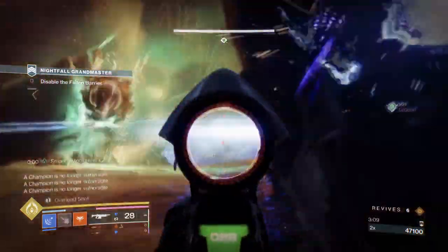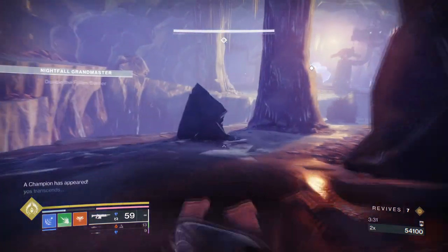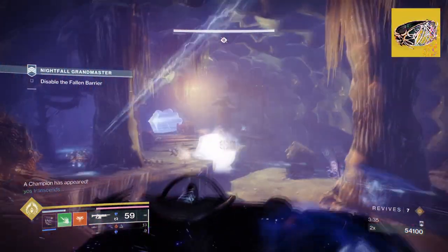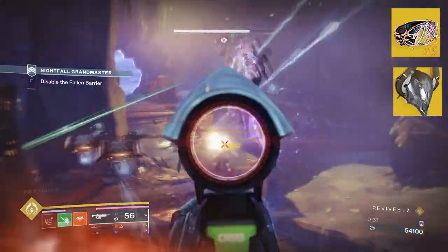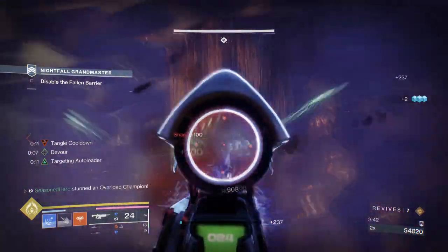This build can be used without Ossiomancy Gloves if you wish, as having just one turret is fine to work with as well. In fact, having an exotic class bond — most liked or even Nezvak's Sin — is good enough. However, I would advise you to have two stasis turrets instead, as two are better than one.